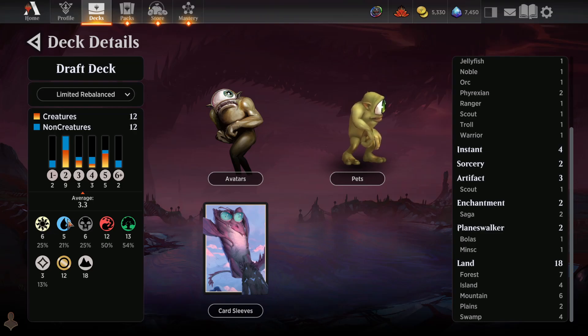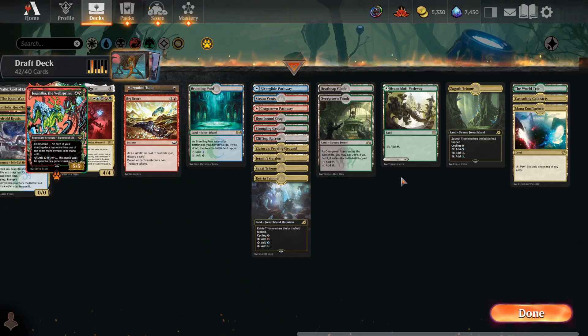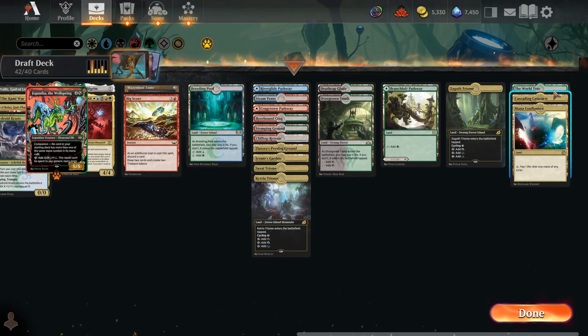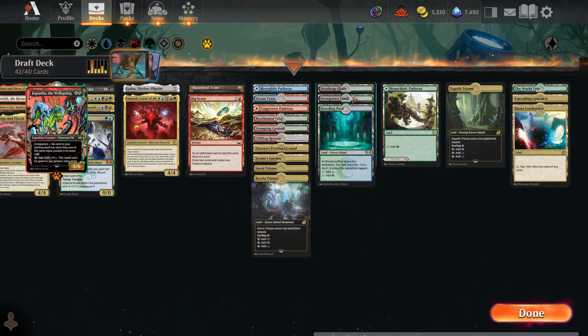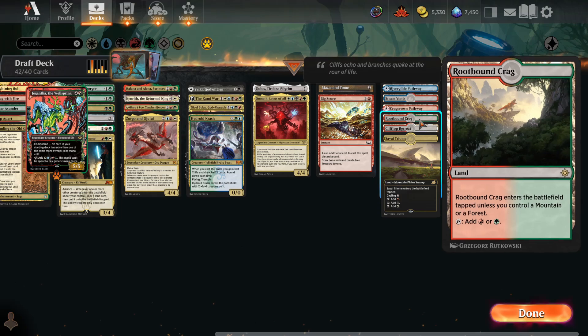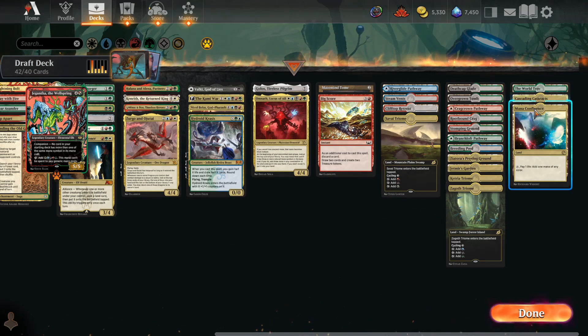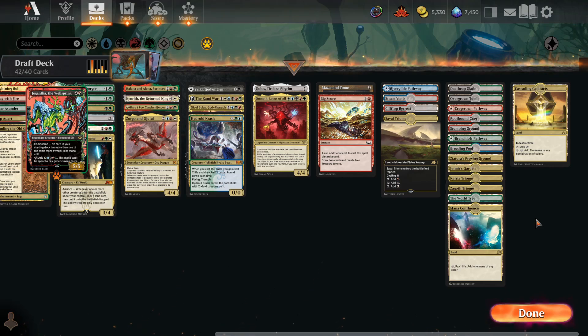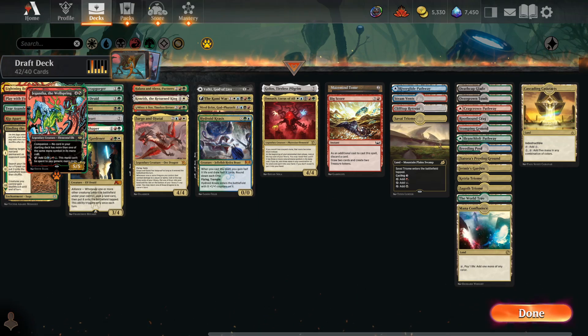We might be on the zero basics strategy. All depends on green and red — are we going to need natural forests or mountains? Let's count: on red we have 10 red sources plus Mana Confluence for 11 plus two any-color. On green we've got 11 for the most important color, plus World Tree always green for 12, plus Mana Confluence for 13. We are the zero basic land deck. If somebody casts a Path to Exile on me, I am going to cry. We're cutting Cultivate.